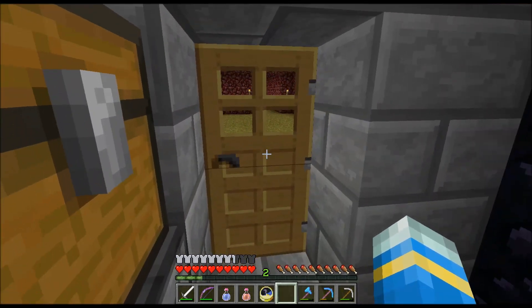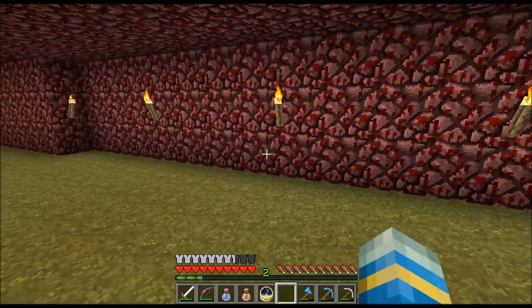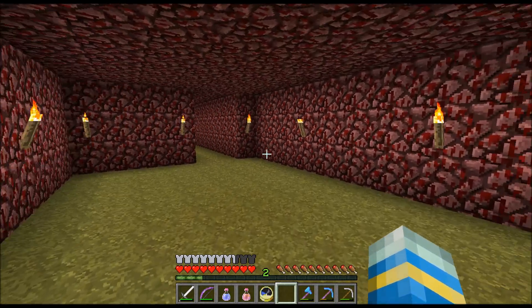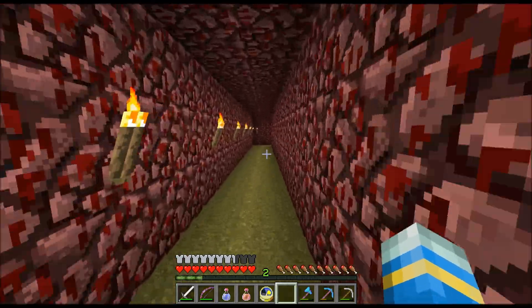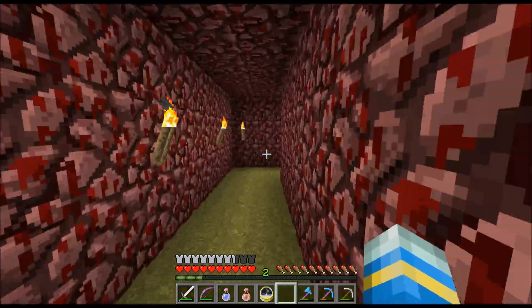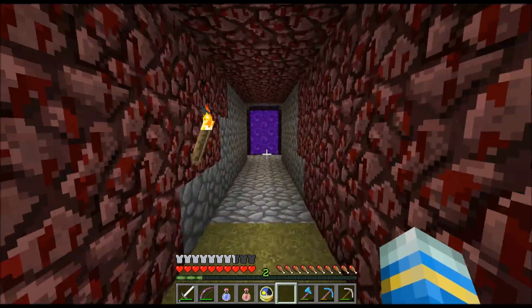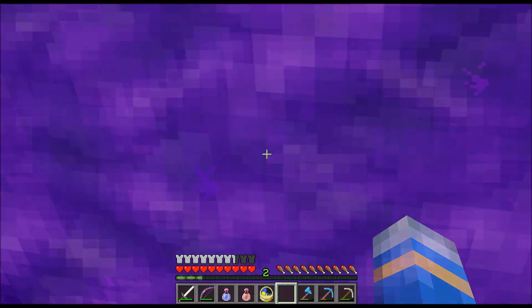Through this door, we have a large — and I say large, and I mean this small — grassy area, where I intend to bring animals once the 1.4 update hits, so that they can graze in here, and I will have an alternative food source. And really it's just me messing around because it's awesome that you can have grass and animals in the Nether, and I'm very excited for that.